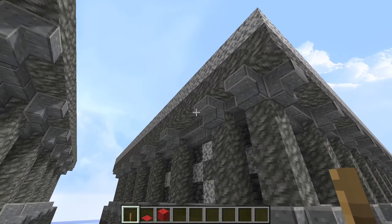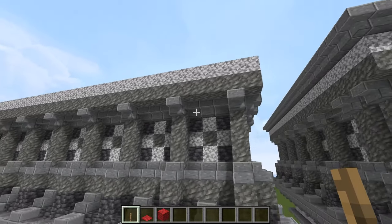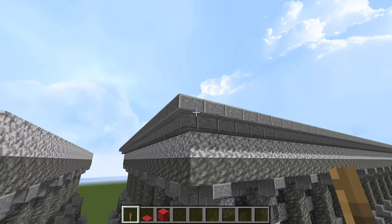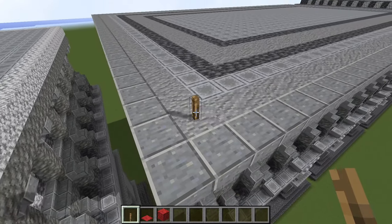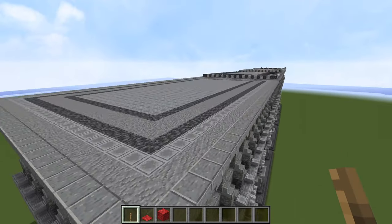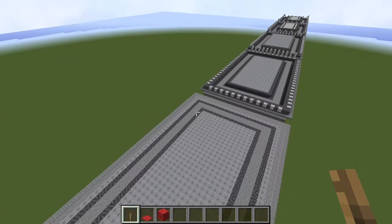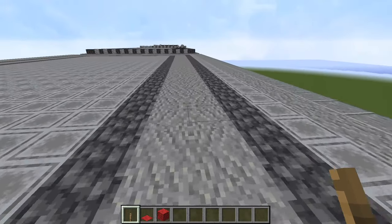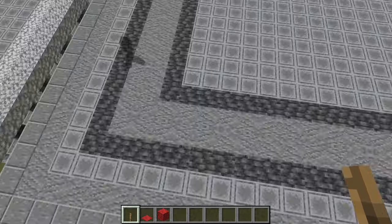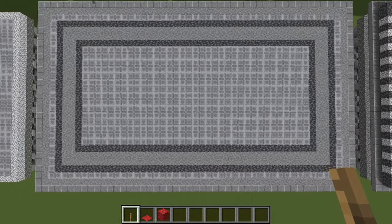There is some random andesite filler blocks behind that. On top of that, you want to put down a big rectangle of diorite on top of all of that tuff. The outer edges of the tuff just sit right on top of those upside-down stairs. Now we are putting on an upside-down cornice. Put down an andesite block and then in front of those, a big rectangle of upside-down andesite stairs all the way around the building.